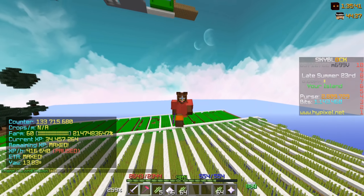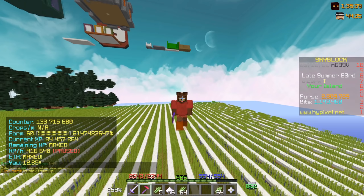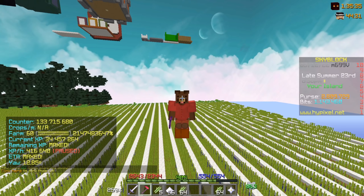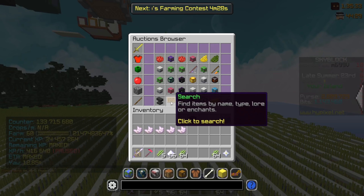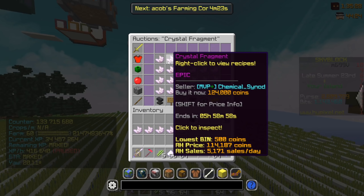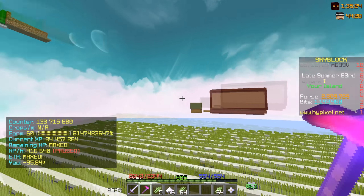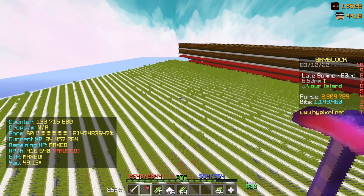Another thing I noticed was that while doing the sealot grind we actually got five crystal fragments, and I believe their price is 80,000 or even 125,000 each. So technically we made even more money with the sealot grind, which is just crazy.